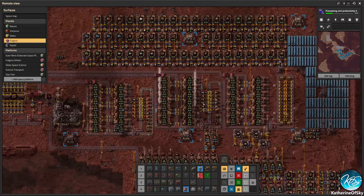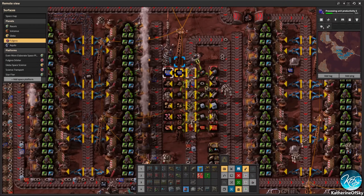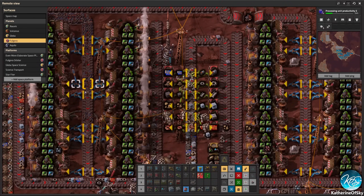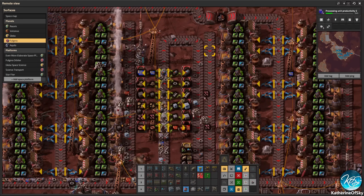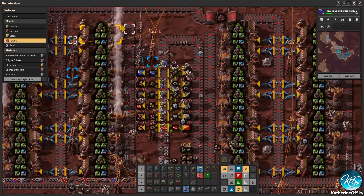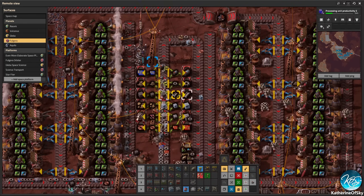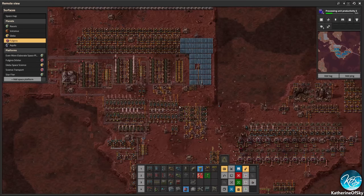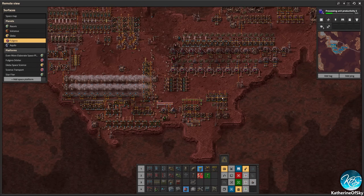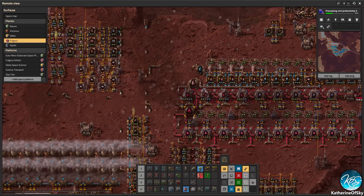The other important thing from Fulgora is all of the recycled materials — high-level items that you get from basic scrap recycling. I've heard people say they want to go to Vulcanus first because you get the foundries and a lot of material there. But you can ship blue circuits and any of this stuff and its derivatives from Fulgora to anywhere you need it. So that's really not a big concern in terms of material usage.